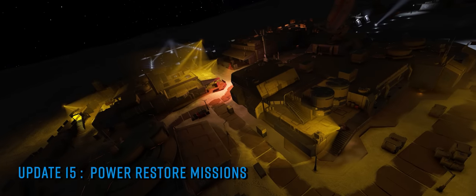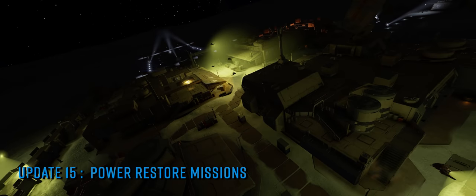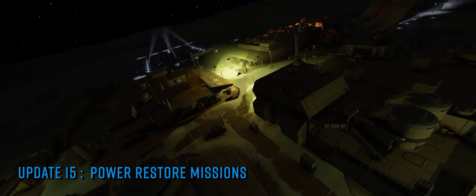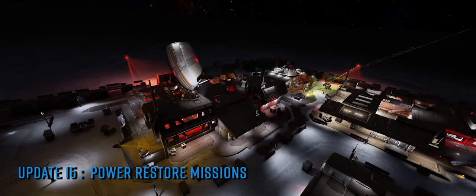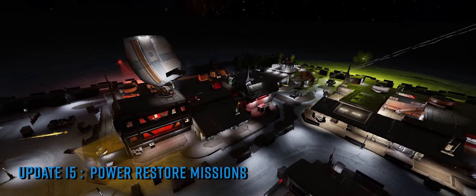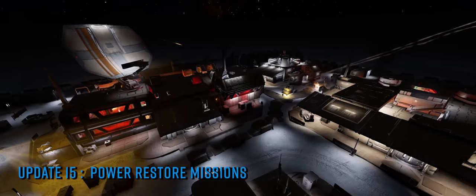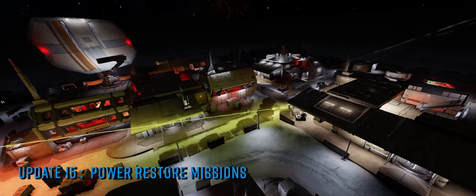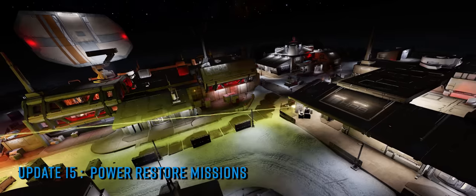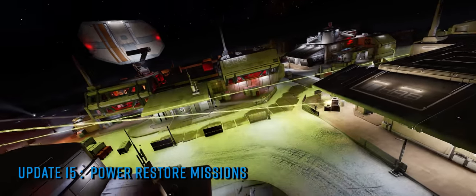As we reported last week, the new Anti-Thargoid Power Restoration mission variant arrived this week, and whilst the Thargoid Revenant drone units are proving entertaining and deadly in equal measure, the delivery of the mission hasn't been 100% plain sailing. We've seen multiple reports — and experienced it ourselves — of incidents where the mission doesn't progress once the power is restored, and settlement buildings now appear to come preinstalled with a new form of vacuum-resistant fire that cannot be extinguished by venting the internal atmosphere.